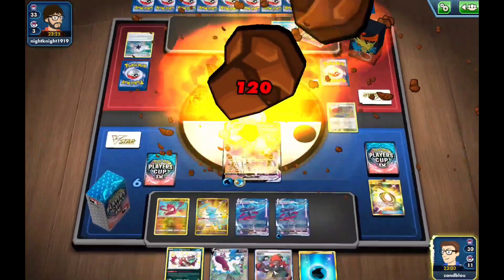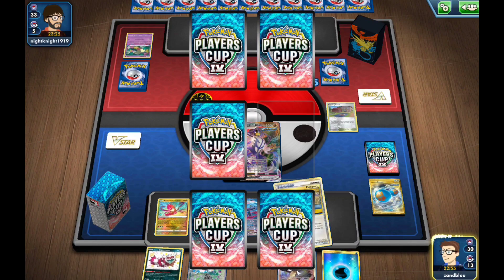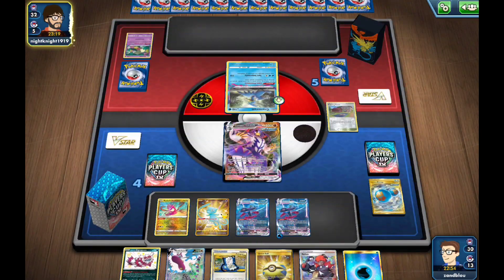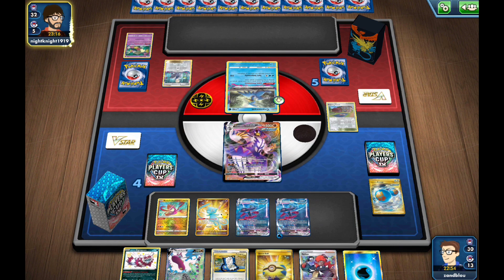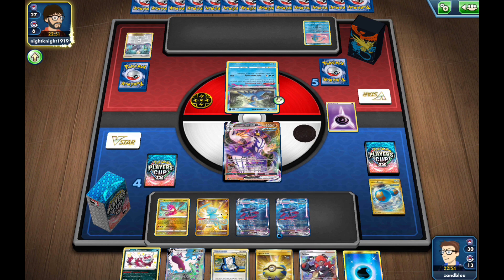We're taking out the Cramorants because they will still draw their engine — if I leave them, they can draw cards, get things in the Lost Zone, and potentially build pressure. But now it'll be a little harder for them. I don't necessarily have the strongest follow-up without a Rapid Strike Energy. If they do Rope, I wouldn't mind because that activates more Raihan. There's Manaphy — a little late.